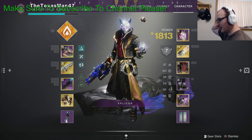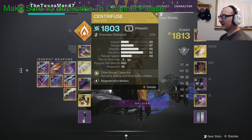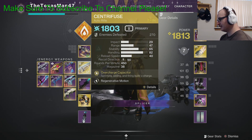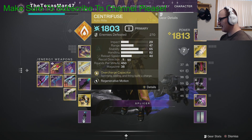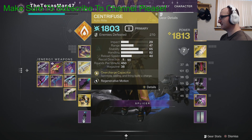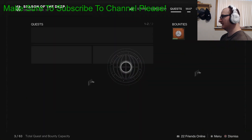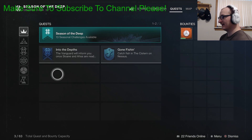The third step is that you're going to need to defeat targets with the Centrifuse weapon itself, so this will require you to actually have it equipped and get kills with it. You're also going to need to complete strikes, gambit matches, crucible, and/or seasonal activities — like deep sight, salvage operations, or parts of the weekly missions within Season of the Deep. So while you're completing the Into the Depths quest, have the Centrifuse equipped, keep killing things, and you'll be making progress.